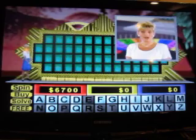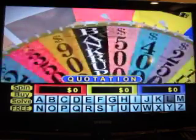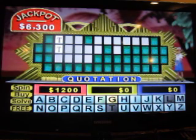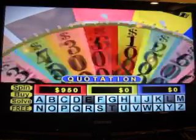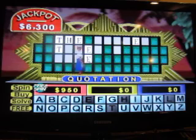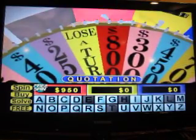And we're going to our jackpot round. Our third round is the jackpot round — it's a quotation. 700. L! No L up there. 600. T! Yeah, two of them. Let's buy an E — what about E? Okay, we have four E's. A chance to pick up a free spin — H! And let's pick that up. F!